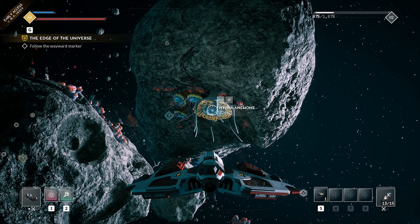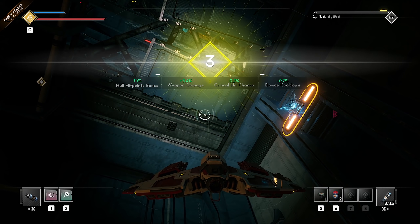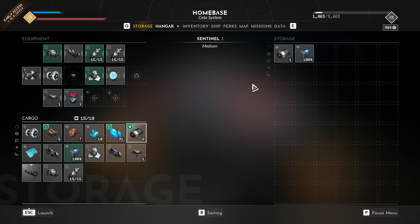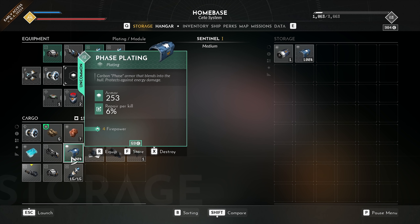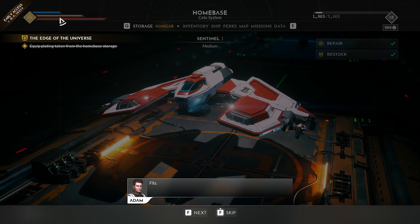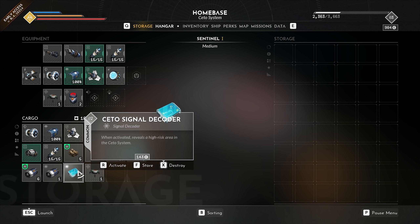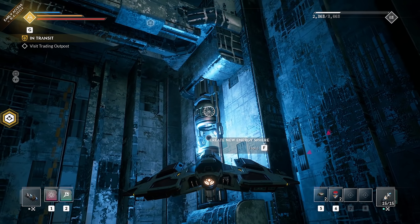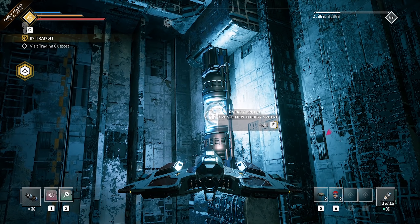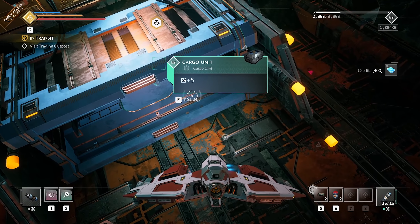Those guys are some freaky space alien plants — it's infested with Hydras. We got another level up. We also found CETO signal decoders that, when activated, reveal high risk areas in the CETO system. I kind of like these little puzzles where you have to take one of those energy spheres and bring them to a socket to open a secret door.